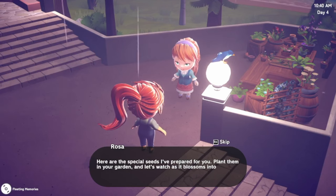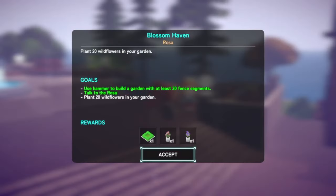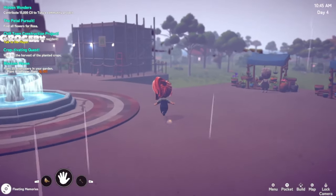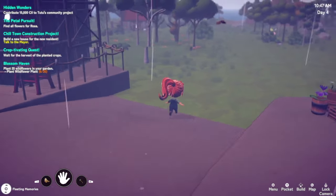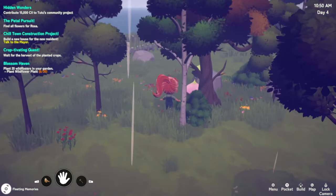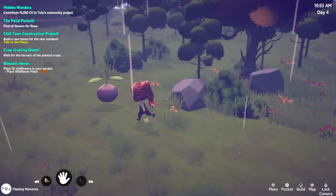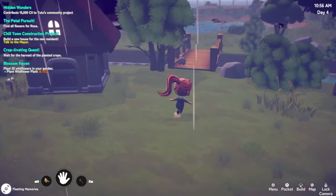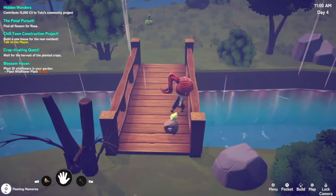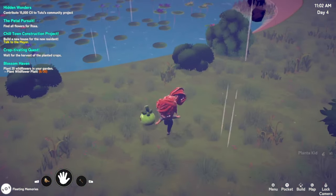Let's go speak to Rosa first. You're back! Your garden looks fantastic with those fence segments. Here are the special seeds I've prepared for you - plant them in your garden and let's watch as it blossoms into something truly magical. Twenty... twenty... twenty... twenty wildflowers - you gotta be kidding! I'm gonna have to plant 20! There's a big flying turnip - come back! I want to adopt you, why keep running? Don't run away - I just want to love you!